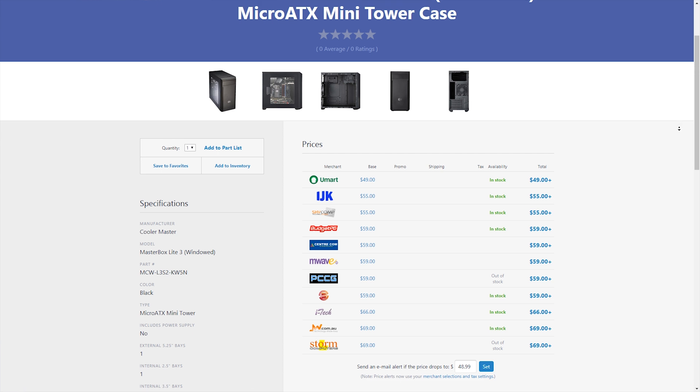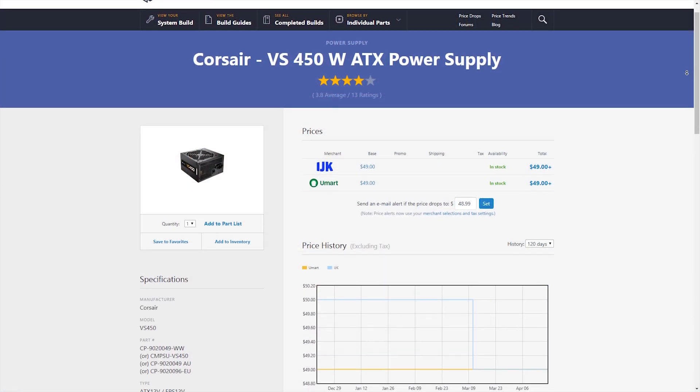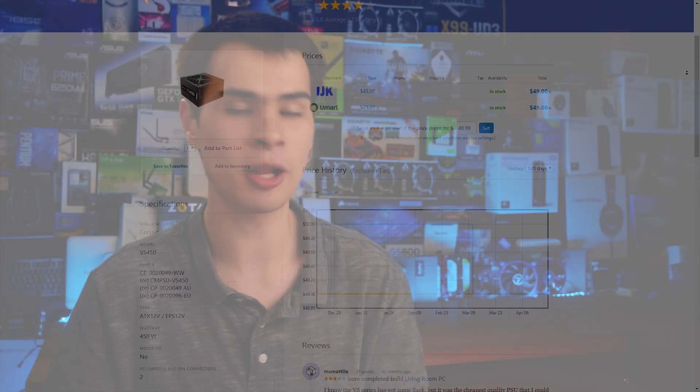For the case, we went with the Cooler Master MasterBox Lite 3. It's a solid okay case — it does have a window, so if you wanted to add LEDs and fans for around $50 you could. For the power supply, I went with the Corsair VS450. It's a solid, simple, non-modular unit. I've personally been running a VS450 in my server for the past four years, running 24/7, and it's been absolutely on point.